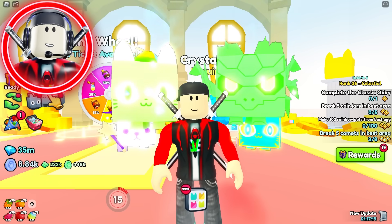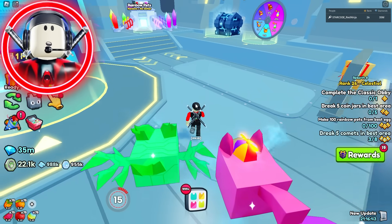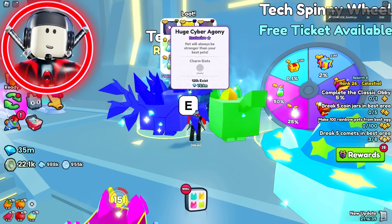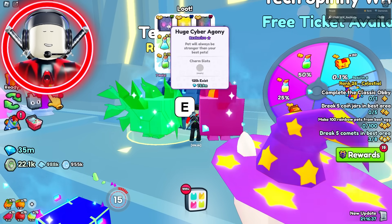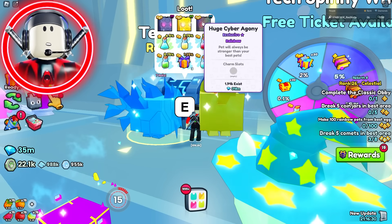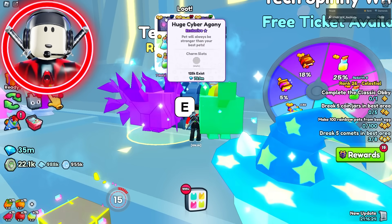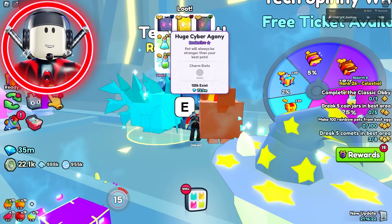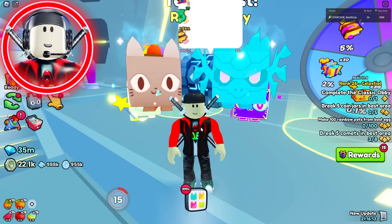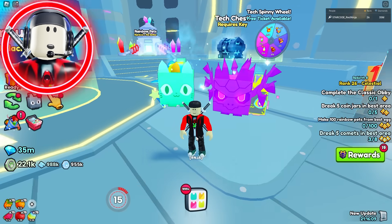Now let's talk about the Cyber Agony — obviously that one is in Tech World. The Cyber Agony had a whole bunch of drama associated with it, but we're not going to talk about that. The Cyber Agony right now has 125,000 that exist in this game, almost 10,000 Goldens, and almost 2,000 of the Rainbow Cyber Agonies. The fact that it has 125,000 already, and it's been out a world later than the Wizard Westie, might make the Cyber Agony the easiest huge to get in this entire game.